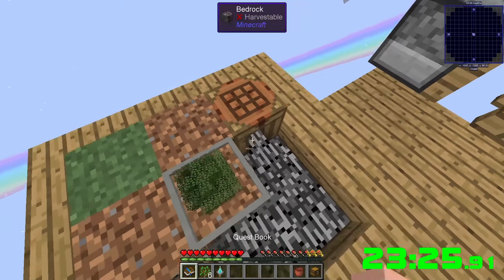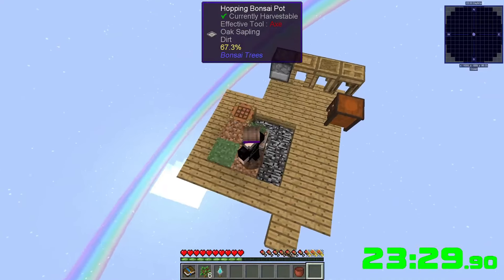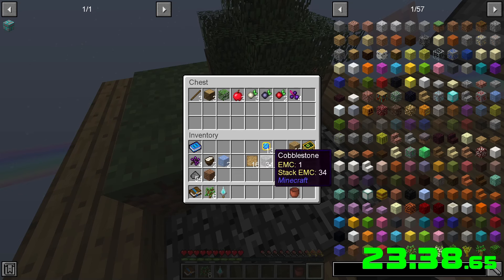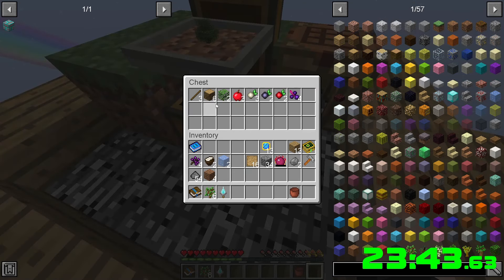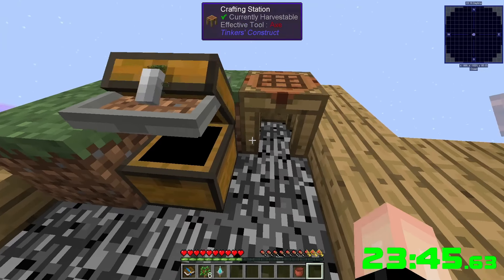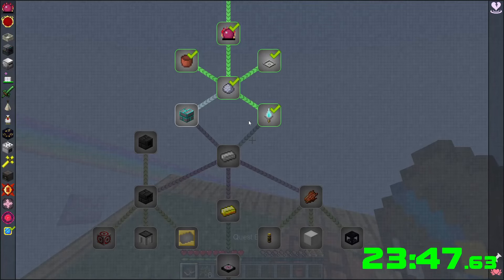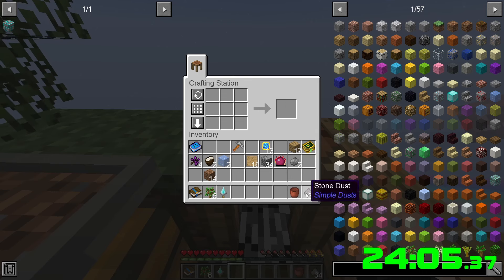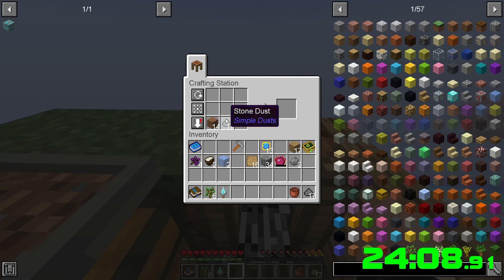Let's try this — awesome. Now we can throw some of the random stuff from the tree in here. It's worth trying to make more but that's going to use clay, so for right now we'll stick with one. We're gonna need 20 wood dust — make some dirt dust, a bunch of clay.